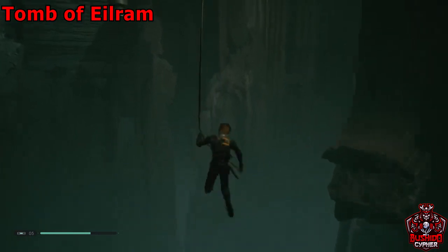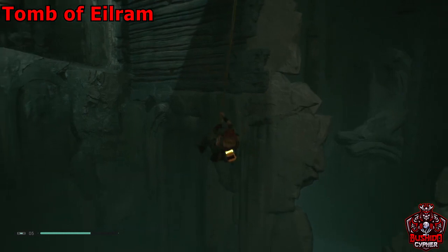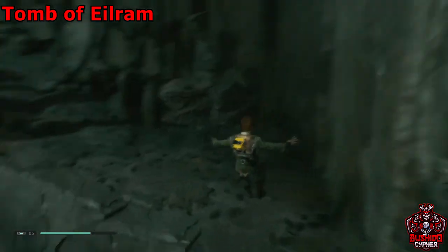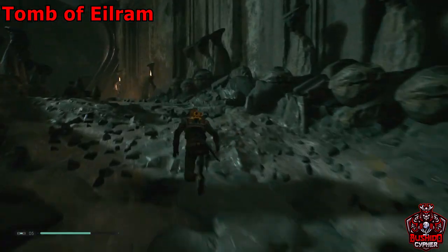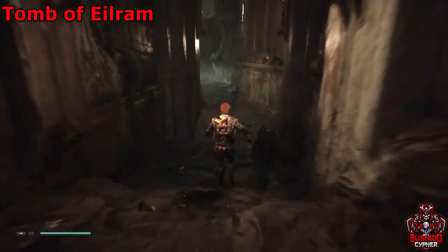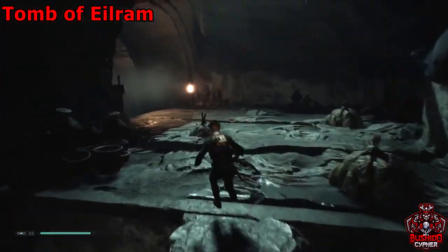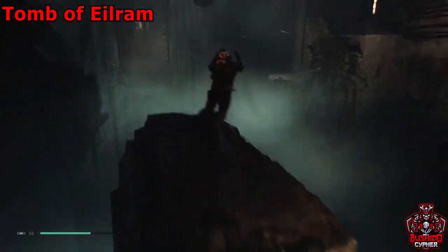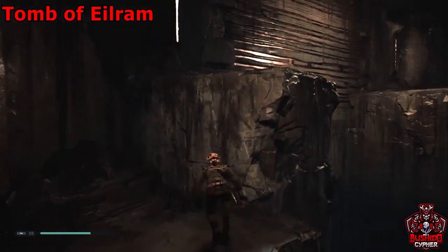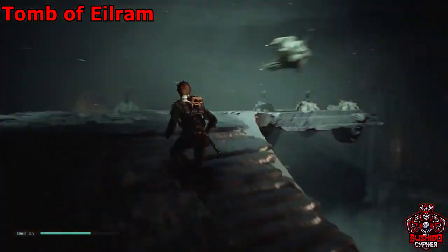After you grab this chest, jump back to the ropes and go back towards that first rope you initially landed on, then go forward to where the wall run is. We made it across. We'll go back up this room through the hallway — just jump where I jump so the air blows you and you still land on the platform.